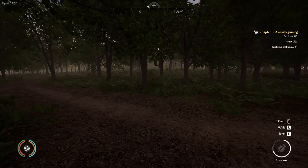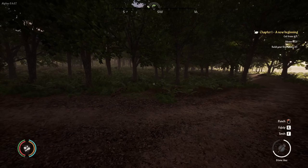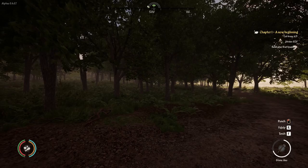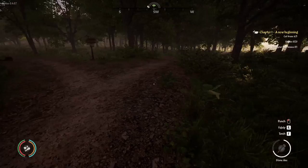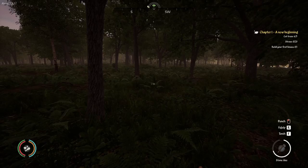You only need to cut down trees that are in your way of building. That way you can actually incorporate some of the trees into your village, like I did in my Season 1 save. I spruced up the entrance near the bridge and left trees that didn't need to be cut down — if they weren't in the way of placing a building, I didn't cut them down.